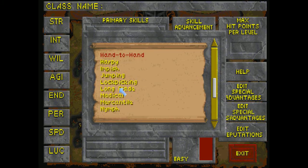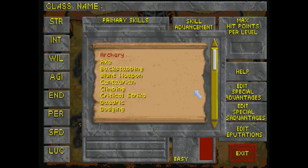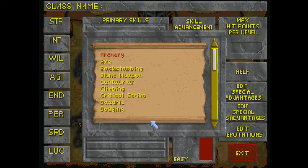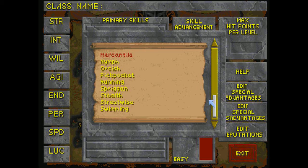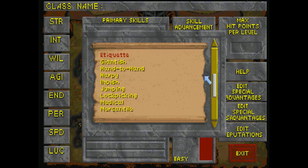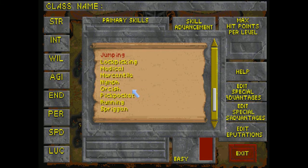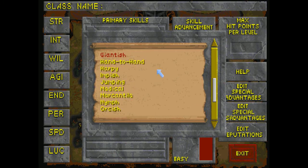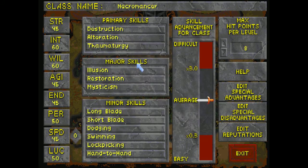On the tertiary skills, we're going to pick long blades and short blades so we can defend ourselves. Bladed weapons are favourites of mine, along with dodging to take less damage. We're going to pick swimming so that we can move in water — if you don't pick swimming straight off, you end up barely able to move once your feet touch water. We're also taking lockpicking and hand-to-hand, just because sometimes it's satisfying to punch an annoying enemy in the face.